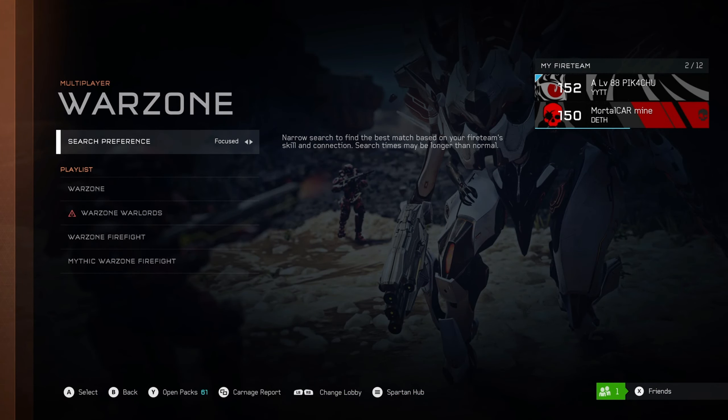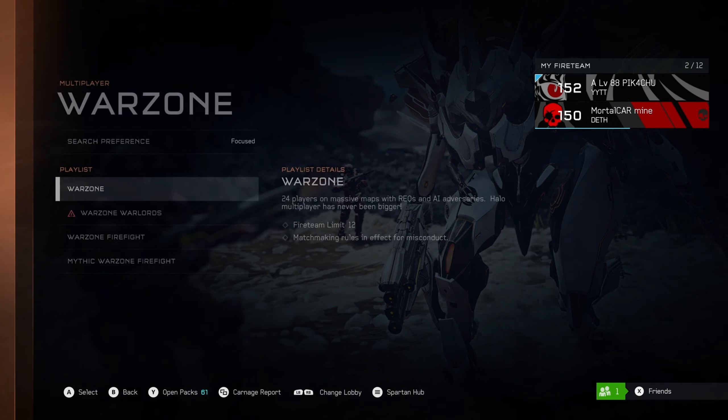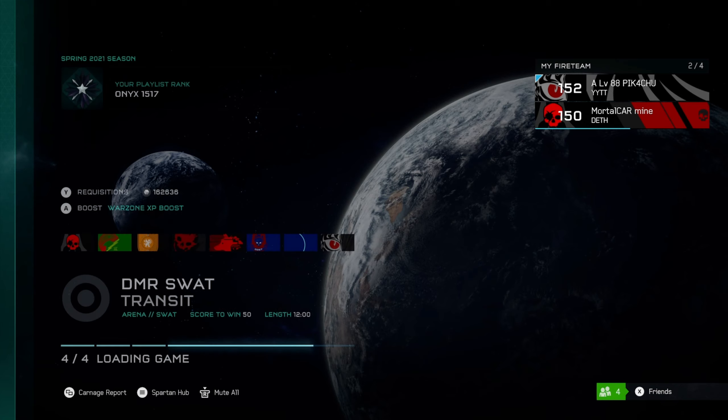The fireteam leader will search normal Warzone on focused for a millisecond. Everyone else in the fireteam will then open the Warzone boost menu. The fireteam leader then backs out of the Warzone lobby and goes into an Arena lobby and searches up Arena.